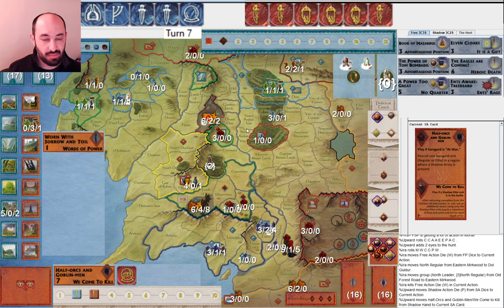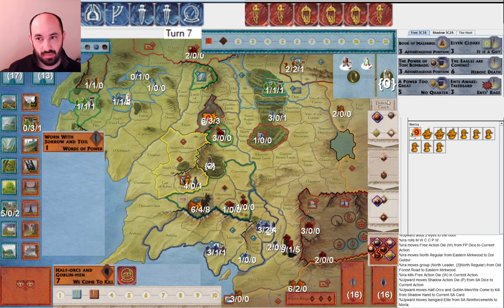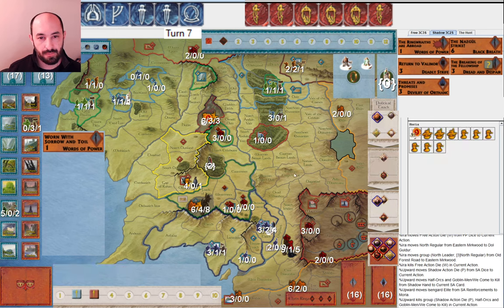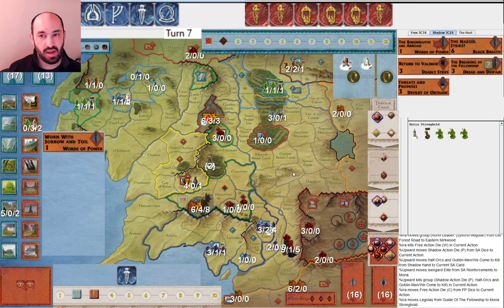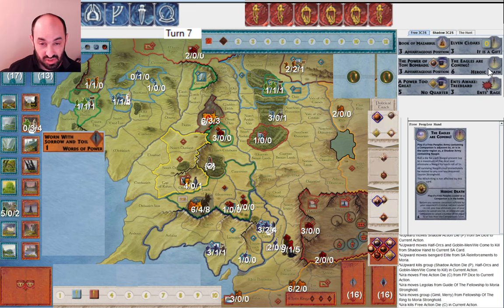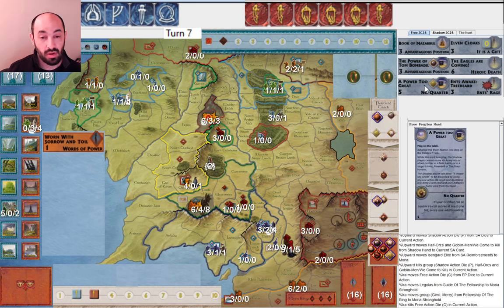They play Half-orcs and Goblin-men in Moria to pump it up — that makes sense. And ooh — Ringwraiths Are Abroad. So they're just powering up Moria. At this point I'm like: great, I will separate all my companions into Moria. I can play Heroic Death — good for two. I got No Quarter. I definitely have some chances of holding Moria. They could have the Balrog — there are plenty of things they could have — but Moria is pretty strong. The Fellowship is not making a lot of progress, but I might win the game militarily.